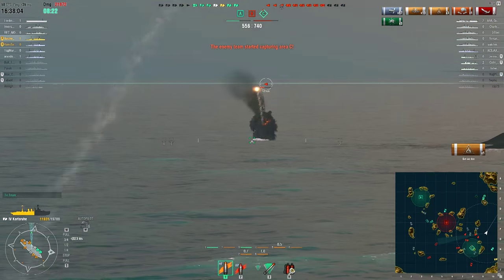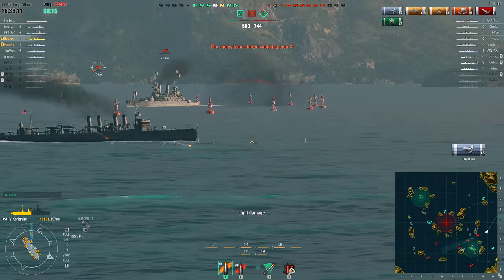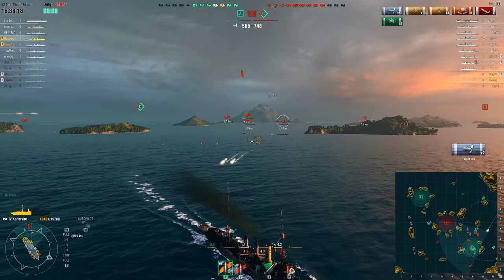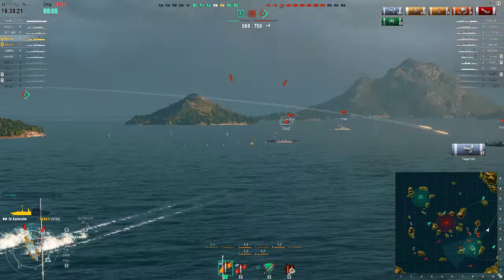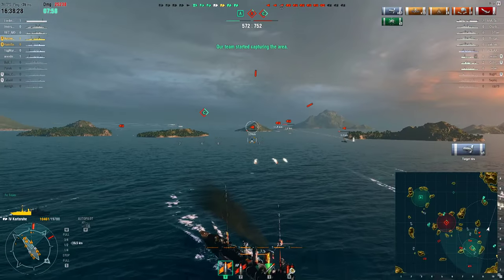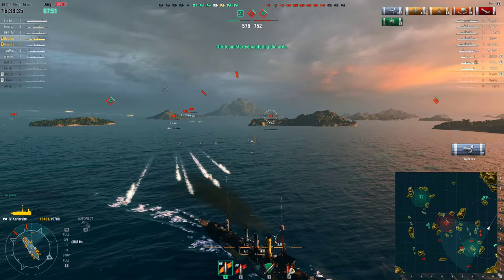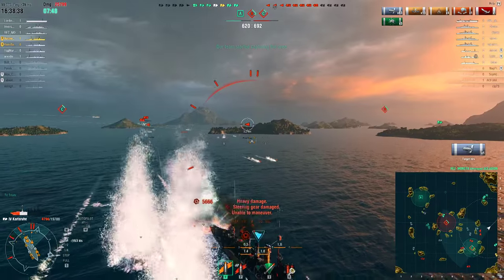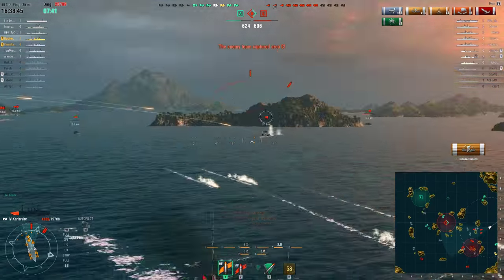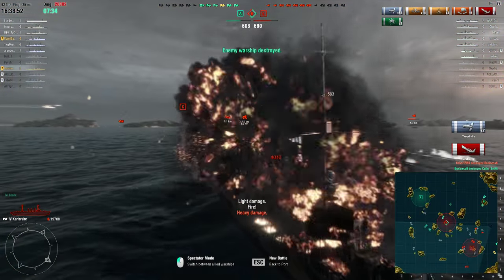I did have my port-side torpedoes knocked out, so unfortunately I wasn't able to push the destroyers away and give myself a bit more buffer space. I'm trying to wiggle back and forth and adjust my throttle. Luckily their initial torpedo spreads went wide, but the others I'm not so lucky on. 560 damage — what the hell am I even doing? What's the point? This is so frustrating. I can't believe how bad this is, even watching it days later. It's so embarrassing.